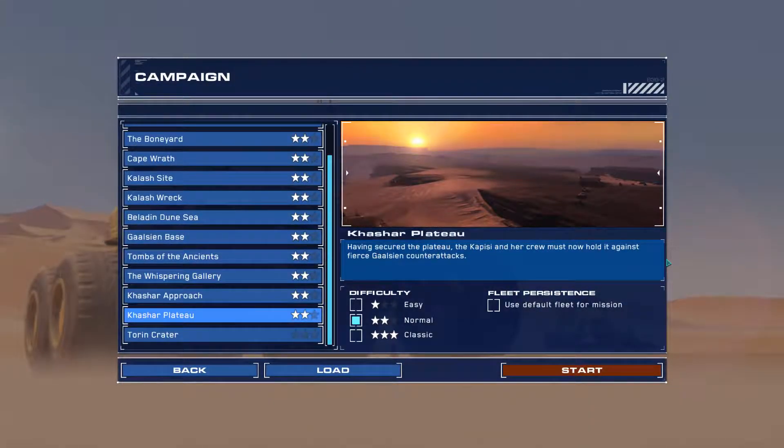Hey guys, Lewis here, and welcome back to another episode of Homeworld: Deserts of Kharak. We are moving on to the mission Kashar Plateau. Having secured the plateau, the Kapisi and her crew must now hold it against fierce Gaussian counterattacks. I'm hoping our Fleet Persistent doesn't bug out like it did last time — our minefields and turrets should have been carried over. Last time I played this mission, I remembered there were a lot of resources, so we're going to take our time and grab all we can to prepare for the missions ahead, because I feel like they're getting a little more difficult.